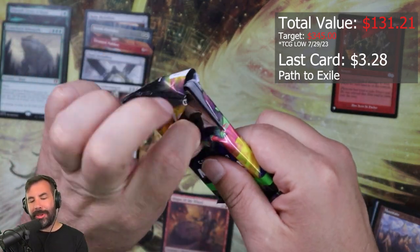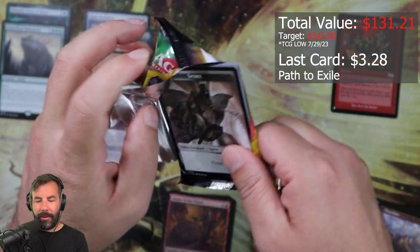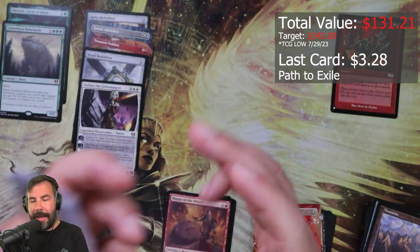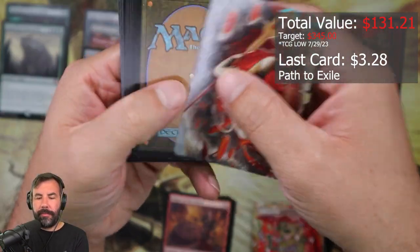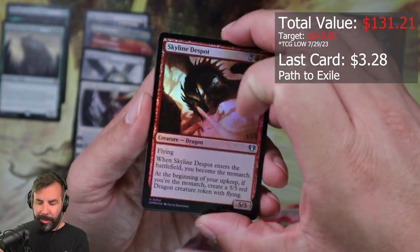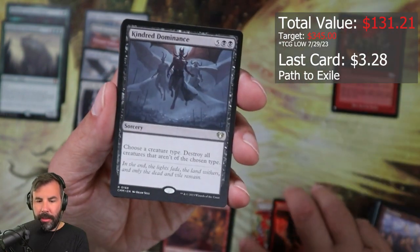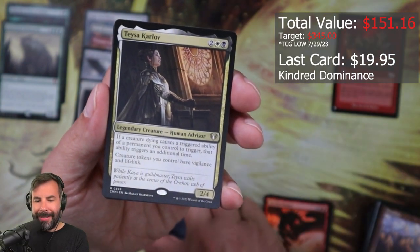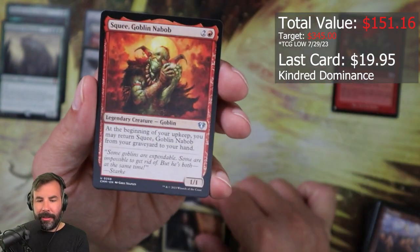I keep forgetting there's the pull tabs — they never work for me, never work for me. What are you gonna do? Foil Skyline Despot, Indrik Dominance, Taste the Carcoff — nice — Squee.